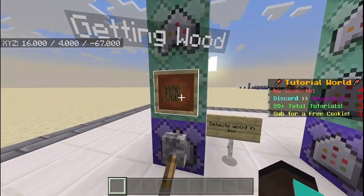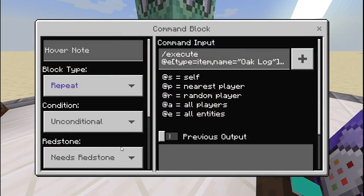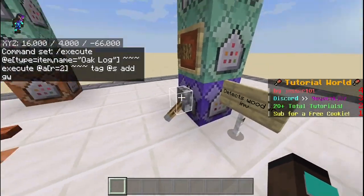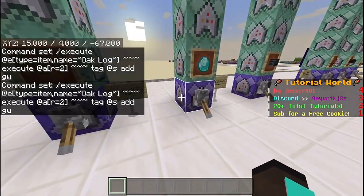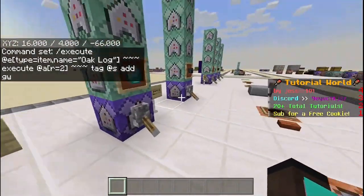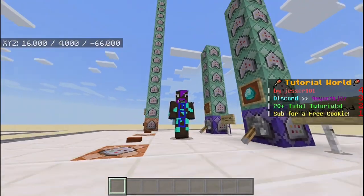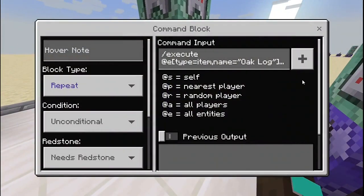For the Getting Wood achievement, you need a command block set to Repeat, Unconditional, Needs Redstone — or Always Active. I have all of these command blocks set to Needs Redstone so I can turn them on and off to reduce lag in this world, since I don't want a lot of command blocks running at once.